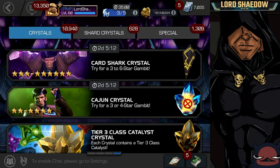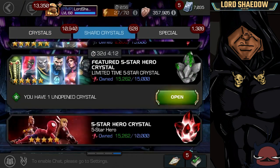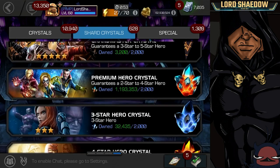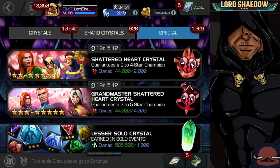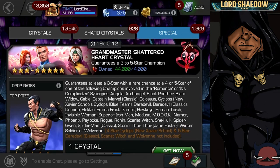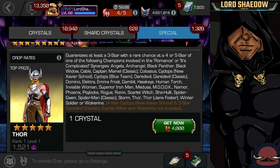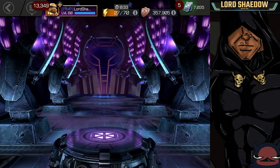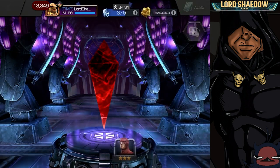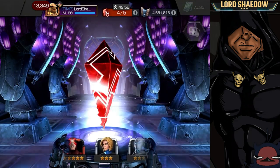That was awesome. Now we've got a bunch of the regular shattered heart crystals to open up — two five-stars and first-time awakenings. These go three to five stars, so let's spin one out and then grab a bunch.